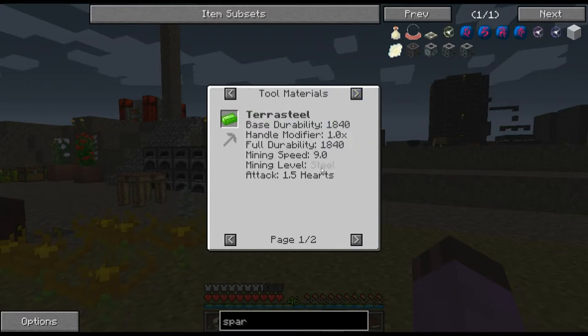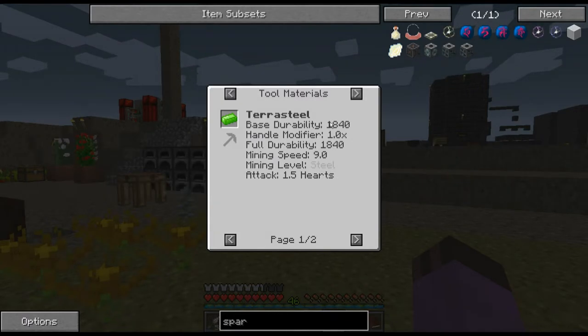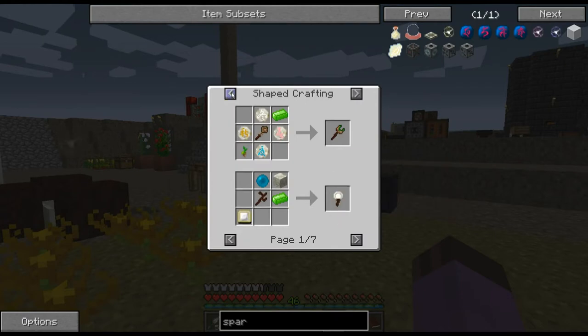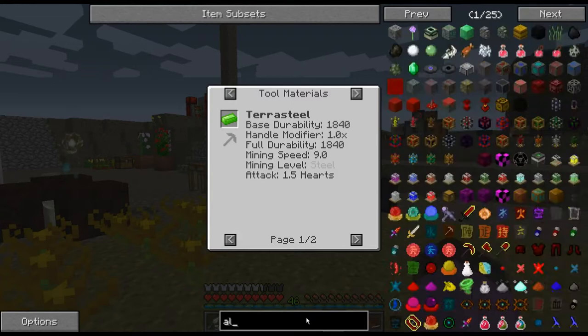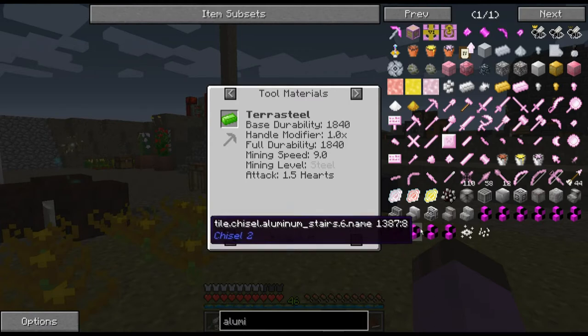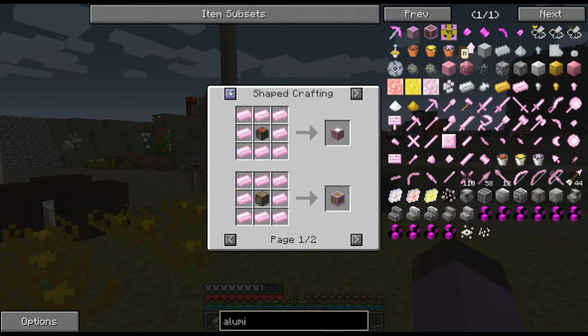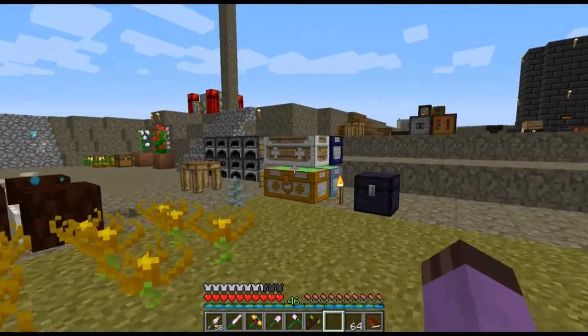Looking at mining level: terra steel — I'm not sure if that's as good as elven alloy or not. Either way, this stuff gives tons of durability. Attack is 1.5 hearts for terra steel versus 2.5 hearts for elven alloy, so it's not as good for weapons.